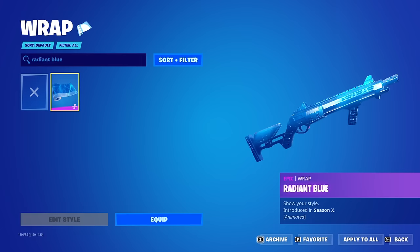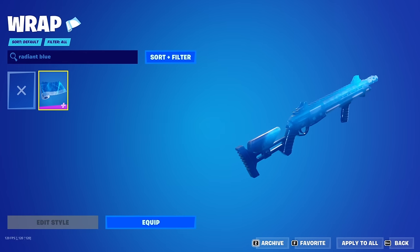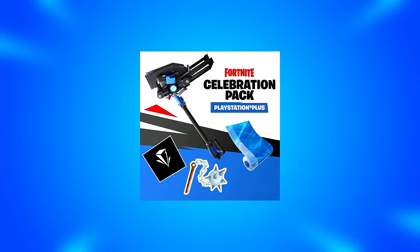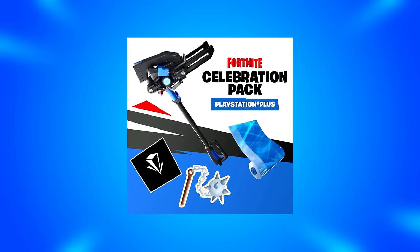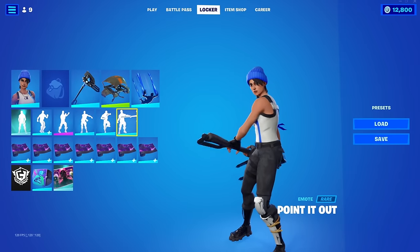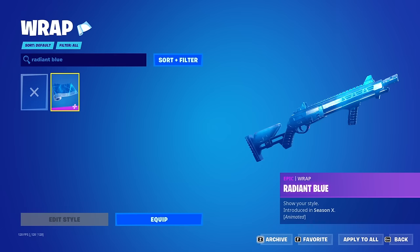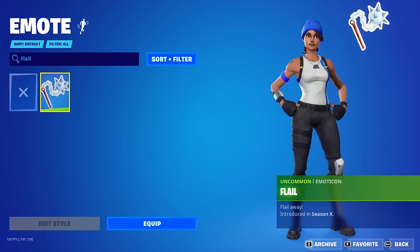While we're on the topic of wraps, let me quickly mention the Radiant Blue — another super nice wrap, but this one is from a PlayStation Plus pack. What's different about this pack compared to other PlayStation packs is that it didn't come with a skin; it was just a wrap, an emoticon and glider or something like that. Because there wasn't a skin involved, not many people tried to get it, which is why less people own it, making it a rare wrap. Everything else in that pack is just as rare.